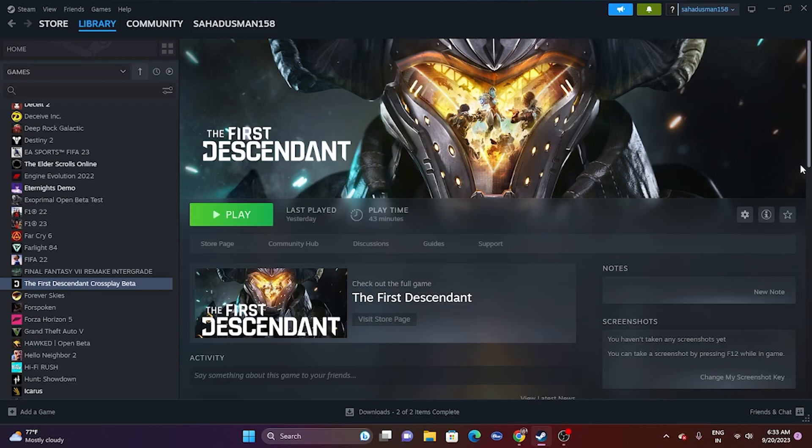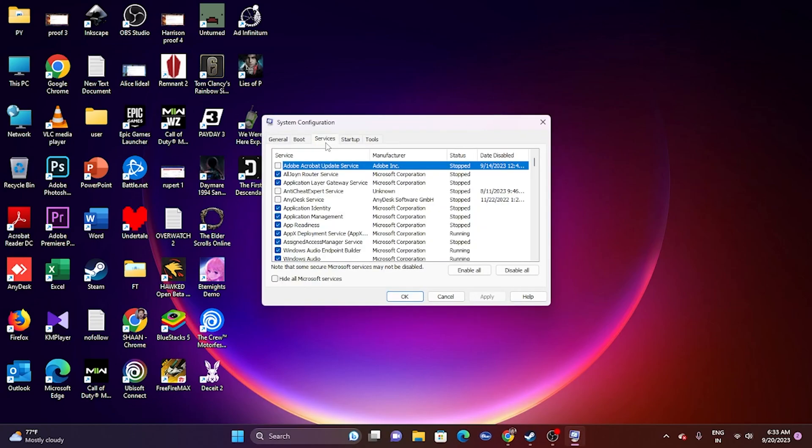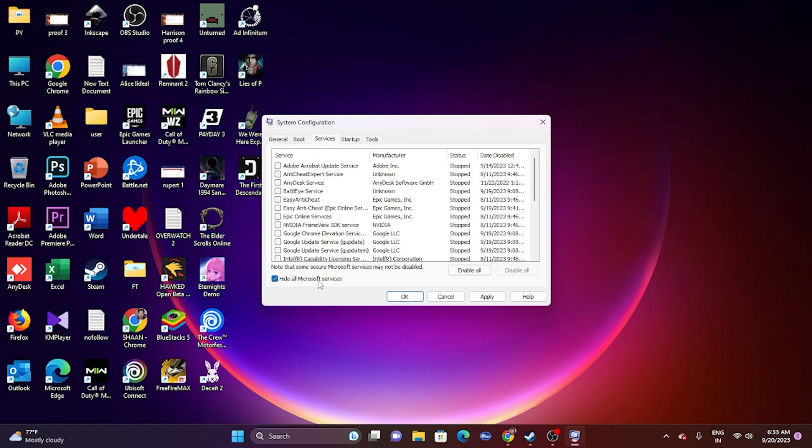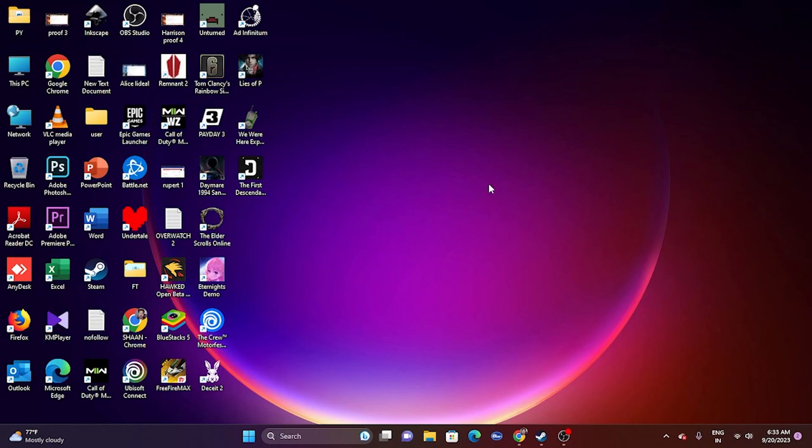Next, perform a clean boot. Go to System Configuration, then Services, and click 'Hide all Microsoft services,' then click Disable All. Click Apply and OK, and then restart — restarting is very important. Once the system restarts, try launching the game.